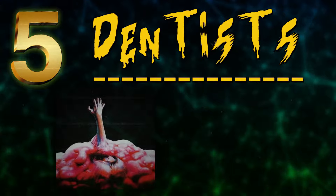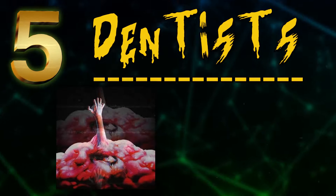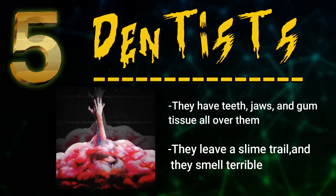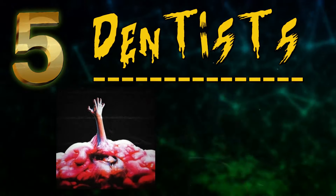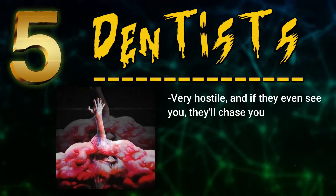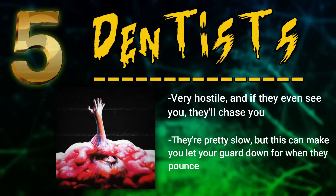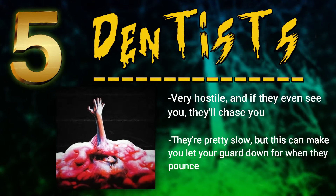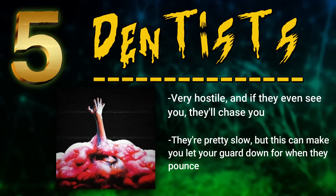In 5th place is the Dentist Entity. These things are humanoids that look like melted humans with a bunch of excess flesh on them. They have teeth, jaws, and gum tissue all over their bodies as well. When they walk, they leave a slimy trail behind and they smell like a decomposing corpse. They're very hostile and if they even see you, they'll start to pursue and walk towards you. The only good thing is that they're pretty slow at the start, but that kind of makes them scarier in a way — because when they're about to pounce, they get a huge burst of energy so they can run at you really fast and catch you off guard.